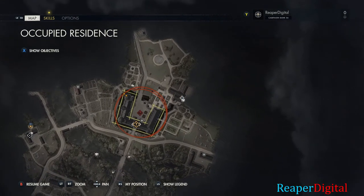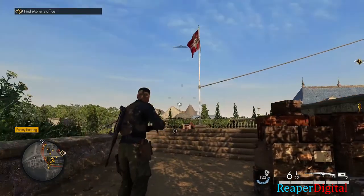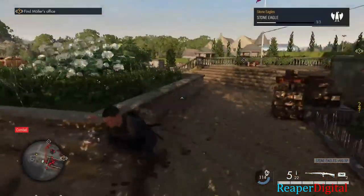One is right on the middle left of the map on top of a house, and another one is at the top right of the map, also on a building.